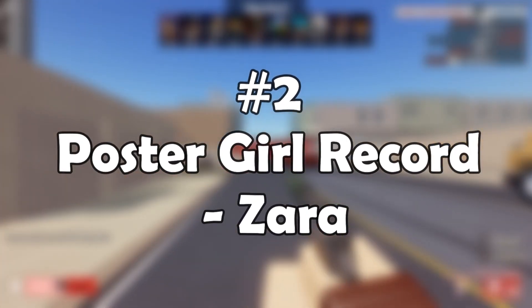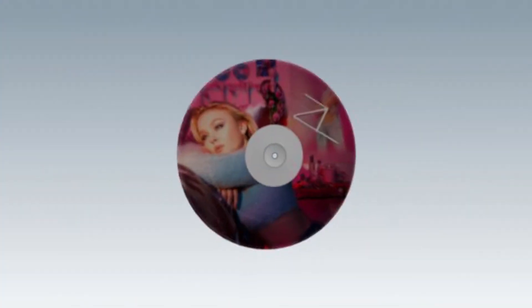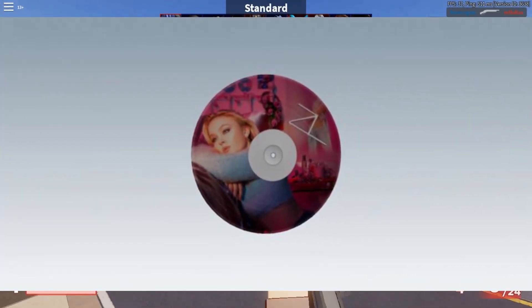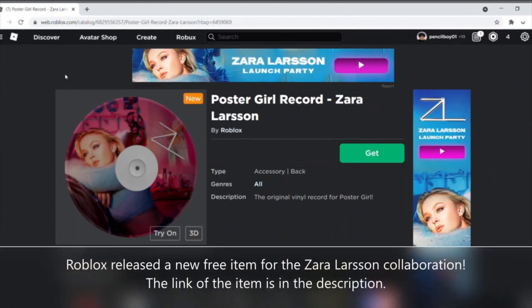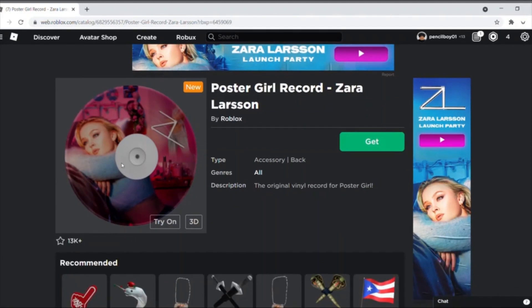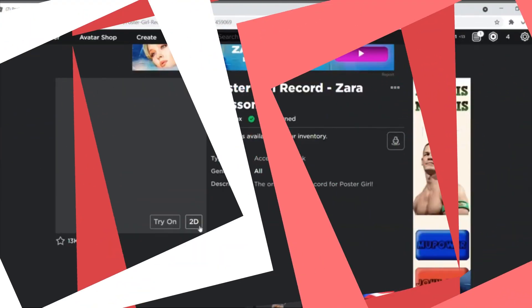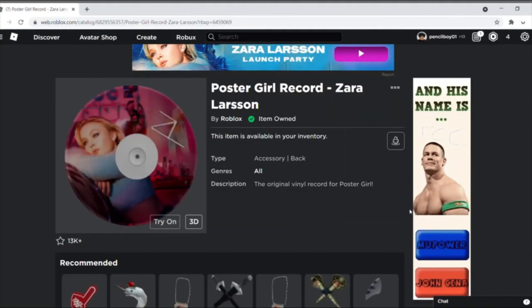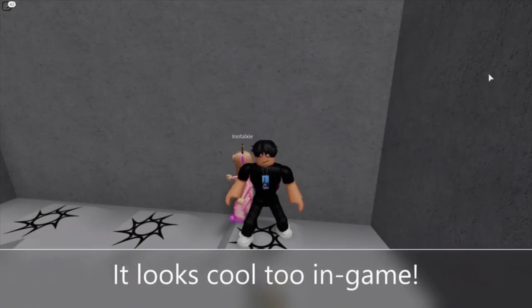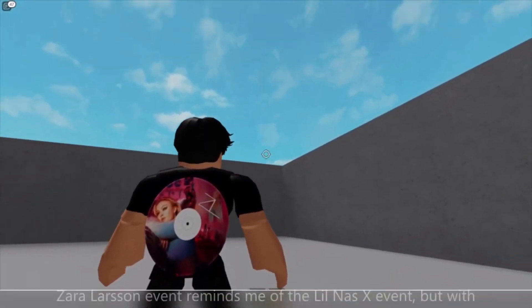Number 2: Poster Girl Record Zara. Because of its distinctive image, this is a one-of-a-kind bag accessory that not only stands out among the best, but it is also a free gift for all players. Players wear this record around their backs as a memento or as a fashion statement. Regardless of whether or not the player is a fan of Zara Larsson, this is an excellent item to pick up for absolutely nothing.